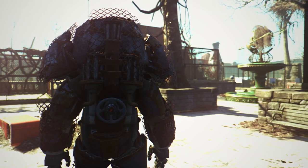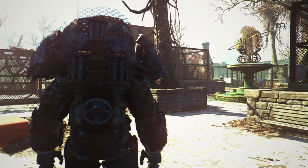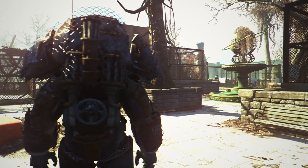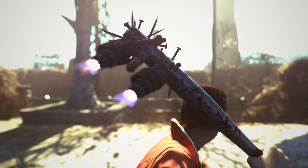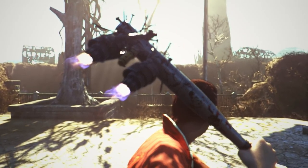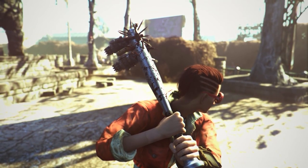Hey, what is up everyone, I'm Starlord and today I'm going to be showing you where to find the legendary unique weapon Cito's Shiny Slugger in the new Nuka World DLC. This weapon is the baseball bat that we did see in the gameplay trailer for Nuka World and after using it for about half an hour I am absolutely in love with this melee weapon.